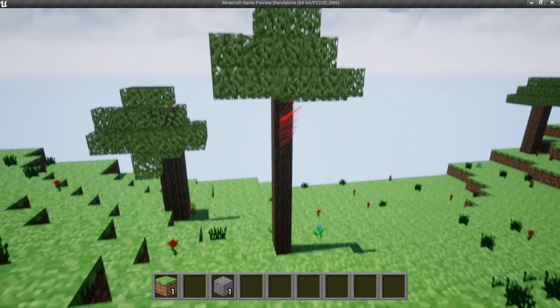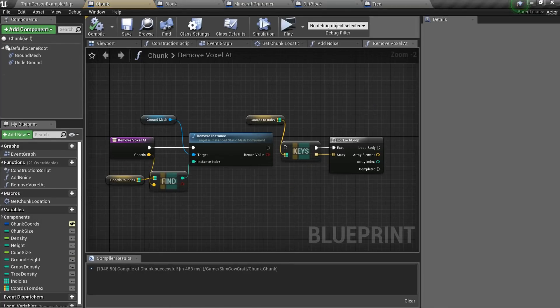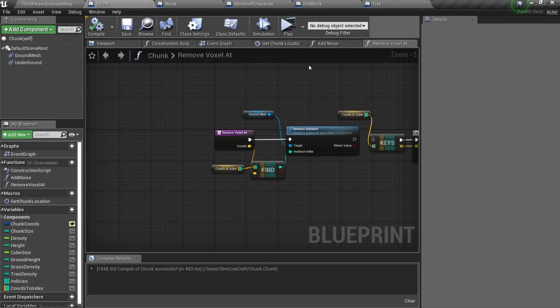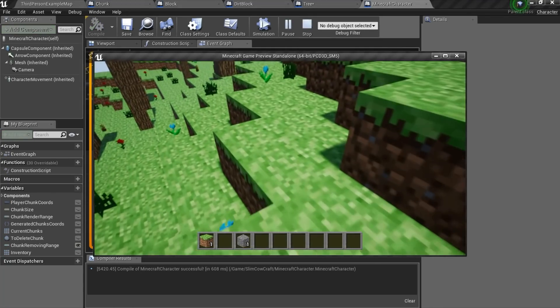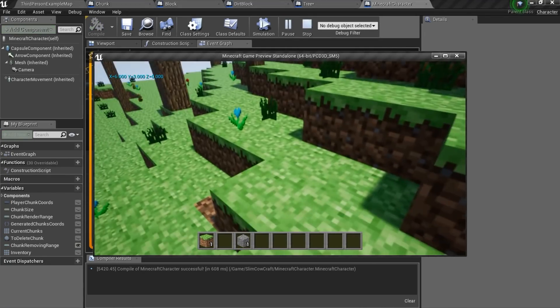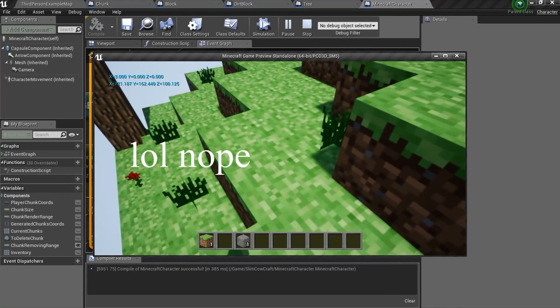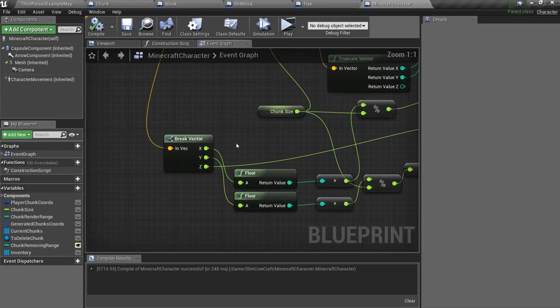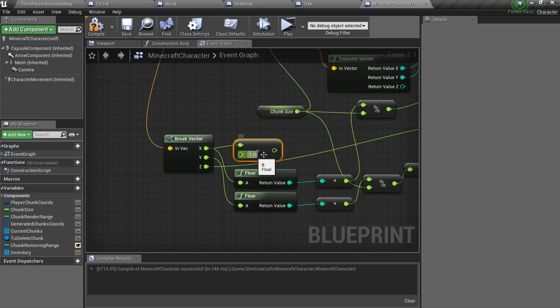Now we can actually add the block setting and removing. Let's start from removing the blocks — we should just remove the block the player is looking at. Now I'll show you what programming really looks like. I always use the 3U rule: my code is always unstable, unsupportable, and ugly.